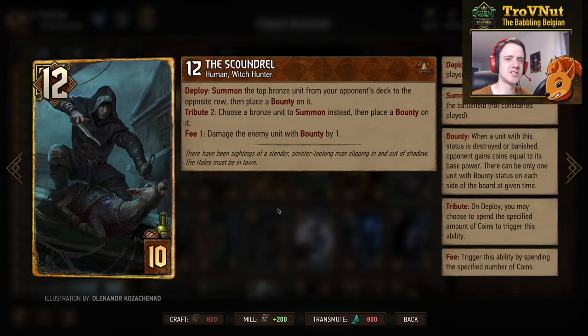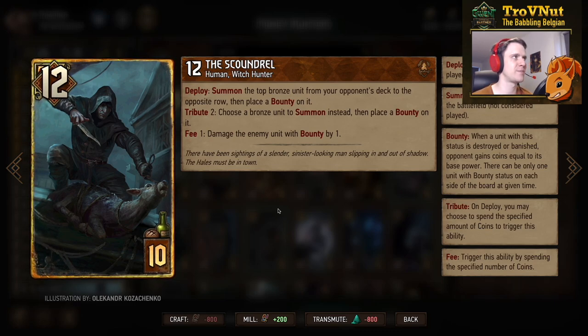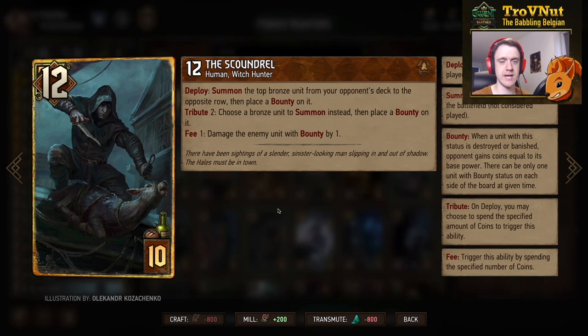Then the new legendary card, the Scoundrel: 12 power for 10 provisions — a whopping 12 power. On deploy, you summon the top bronze unit from your opponent's deck to the opposite row and place a bounty on it. So for example, if you select a four-power unit, then in terms of net points this card goes down to eight total — because you gain 12 yourself but give your opponent four points. If you choose the tribute ability and spend two coins, this goes even lower, but you can choose whatever bronze unit you summon to the board.